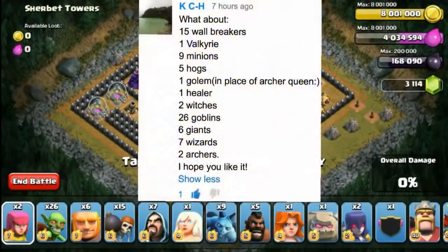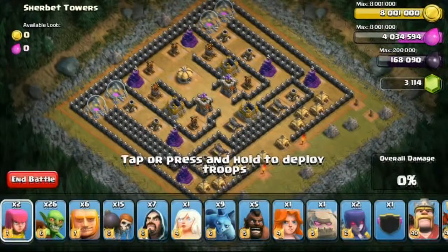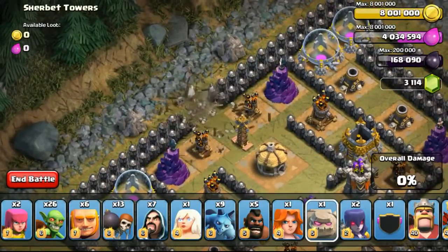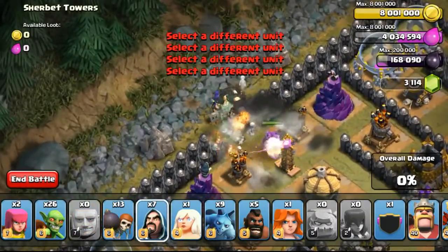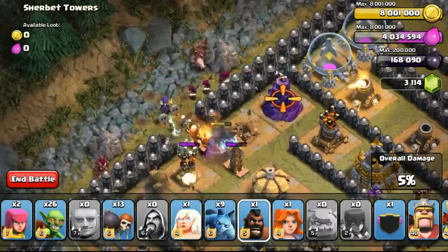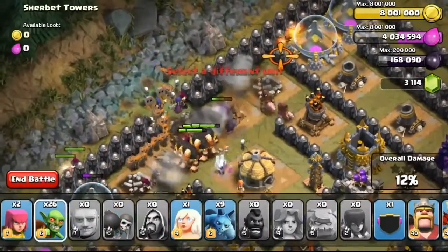The 3rd challenge was submitted by KCH. He asked me to use 15 wall breakers, 1 Valkyrie, 9 minions, 5 hawks, 1 golem, 1 healer, 2 witches, 26 goblins, 6 giants, 7 wizards and 2 archers. Thank you for this army combo. Some of you guys have still been asking me to use all healers or all golems, which doesn't meet the rule requirements. Some people do not understand the rules of this particular challenge.